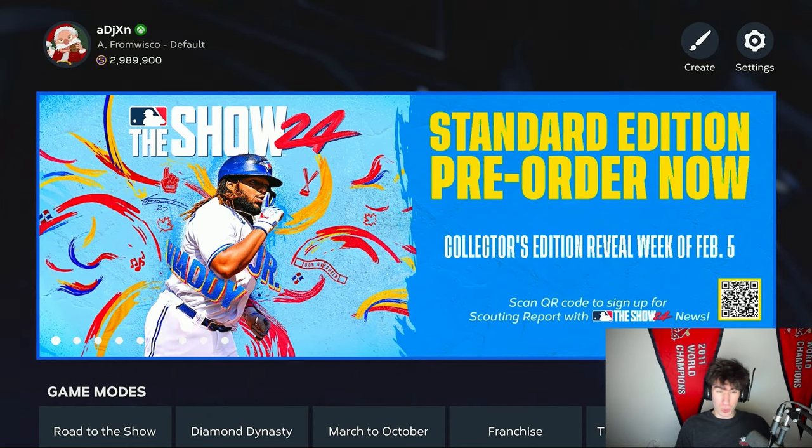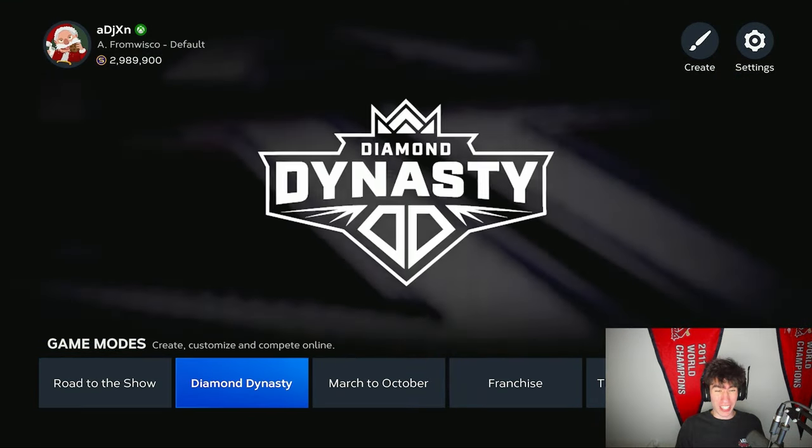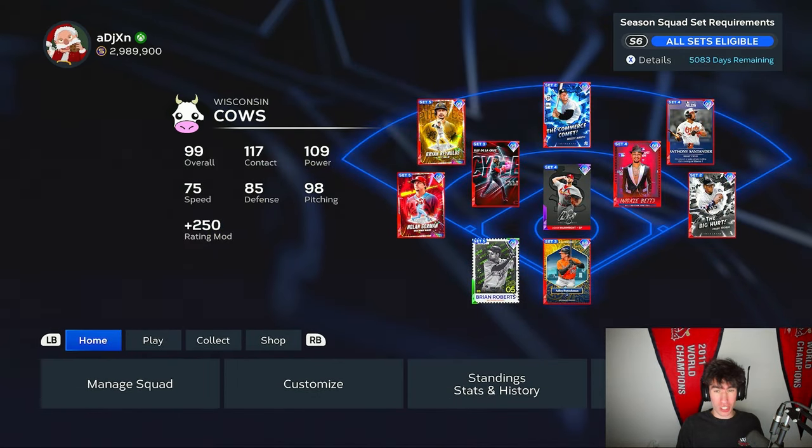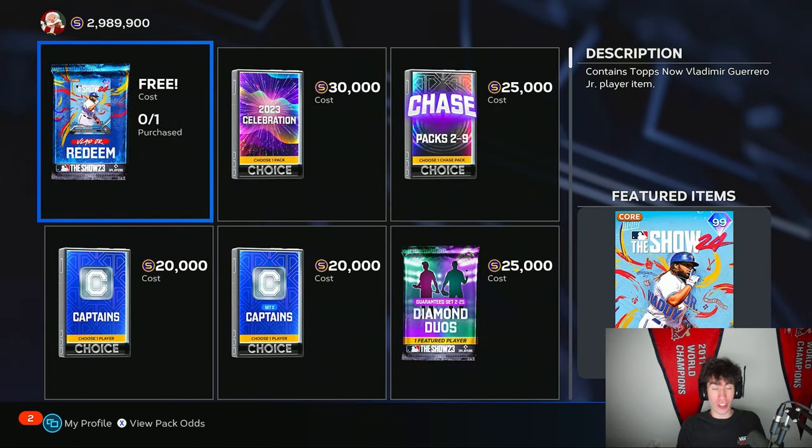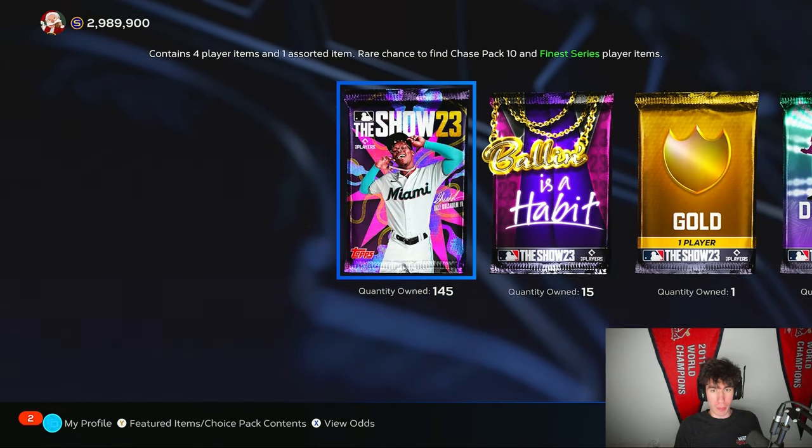MLB The Show 24 has been announced. We have the Cover Athlete, and that means we get a 99 overall version of the Cover Athlete in Diamond Dynasty. Head over to the shop and then the pack shop — there is a free 99 overall Vlad Jr. He should be in the pack shop forever.